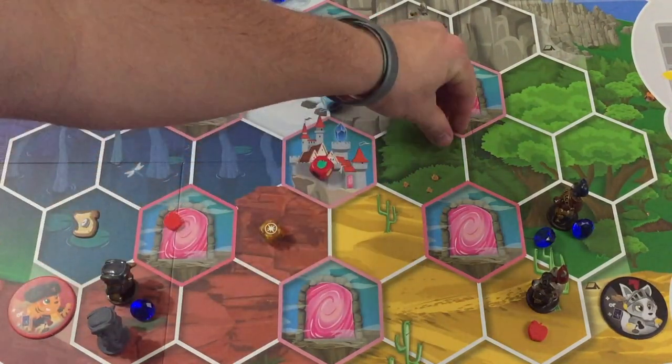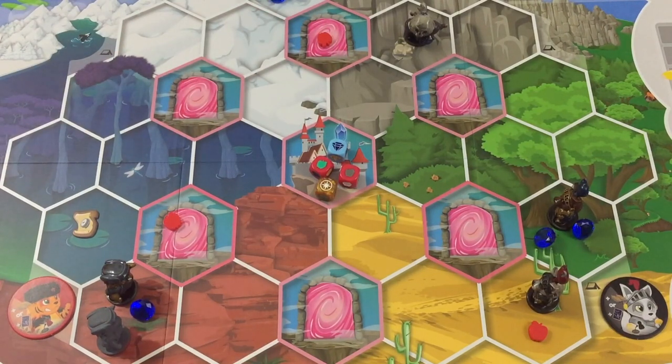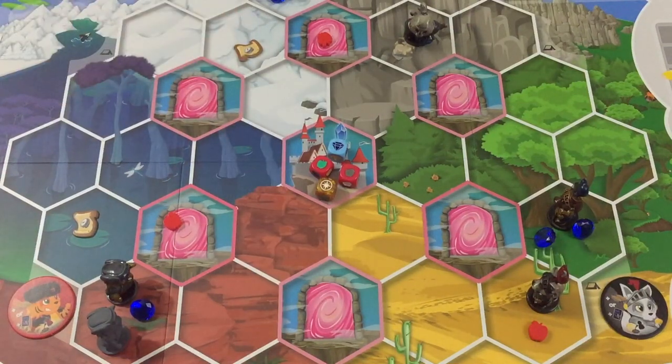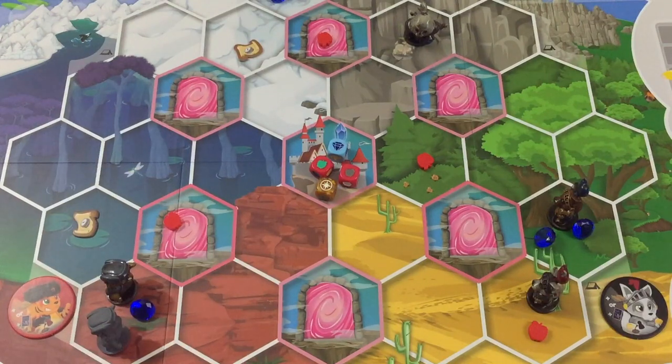The player must place all rolled resources. While dice results determine the region in which the resources are discovered, the player rolling the dice chooses exactly which space within that region. So in this case the player might put the quest here, one of the apples here, one apple here, and the gem here.